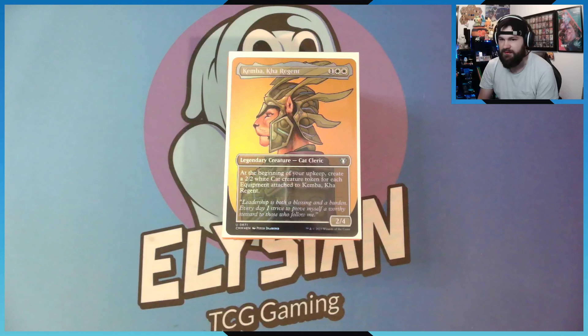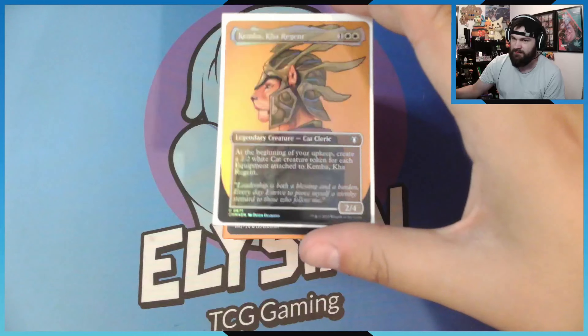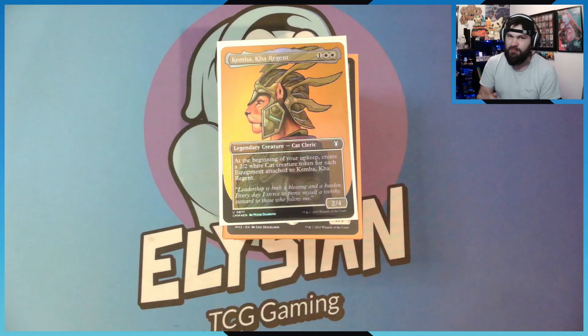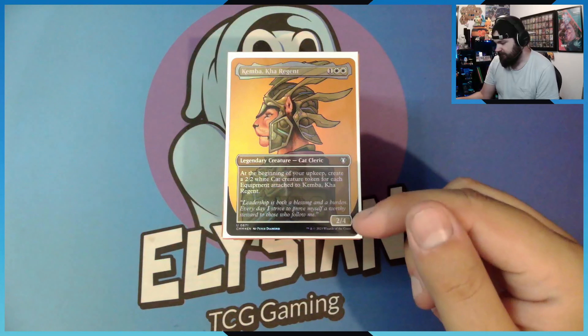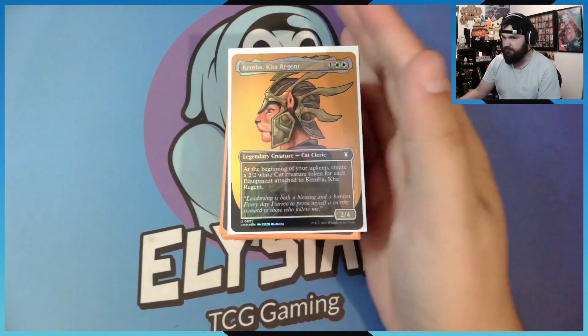I got the alt art from Commander Masters — so thank you to my boy Todd for giving it to me. Kemba is a 2/4, 3-drop with one colorless and two white pips. Pretty standard.